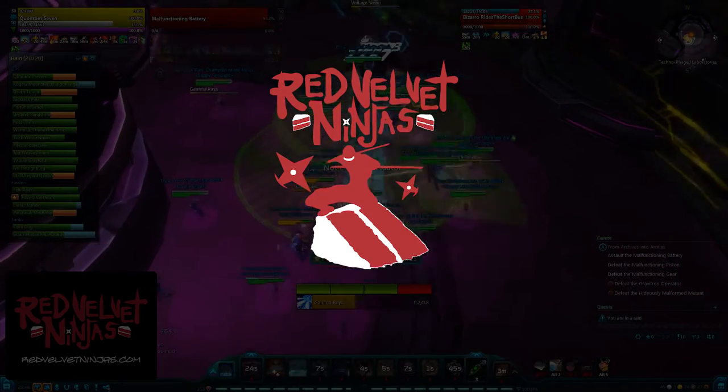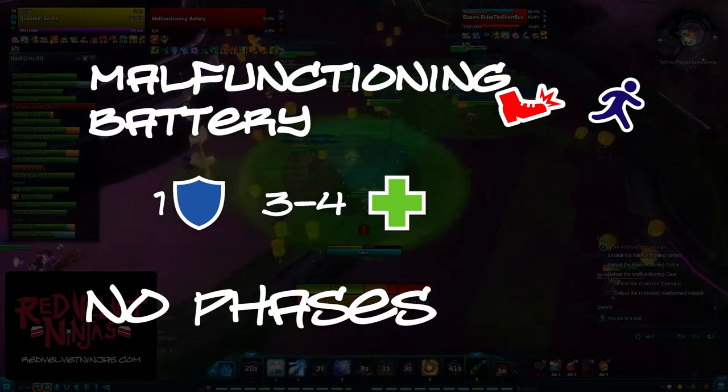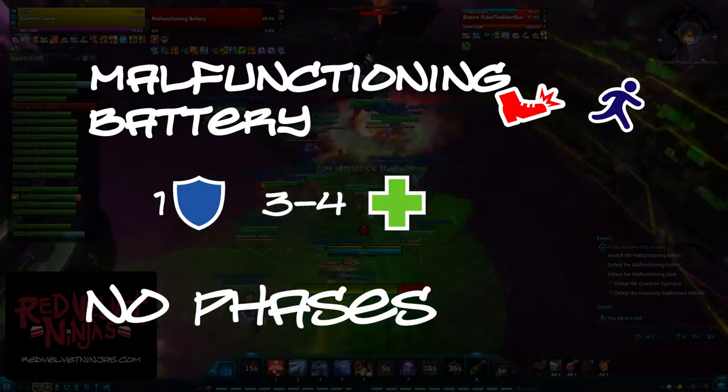Welcome to Red Velvet Ninja's Guide for Malfunctioning Battery, a mini-boss in the Genetic Archives. You will want to bring one tank, three to four healers, and you will also want to bring a movement ability and an interrupt.